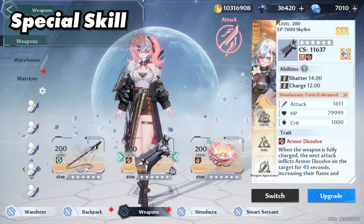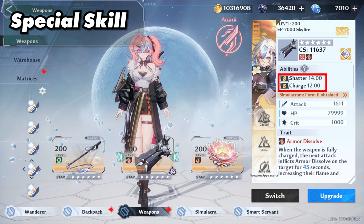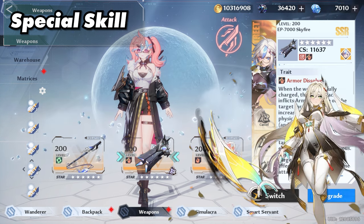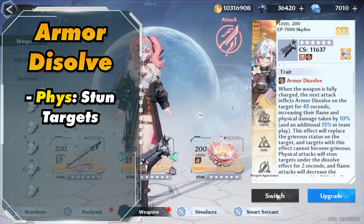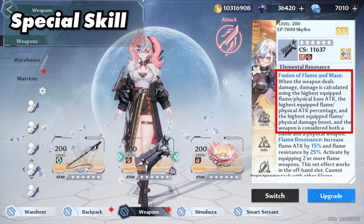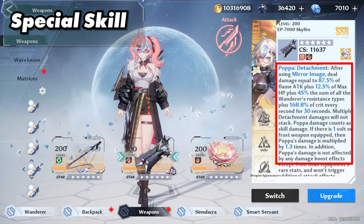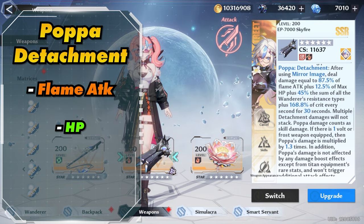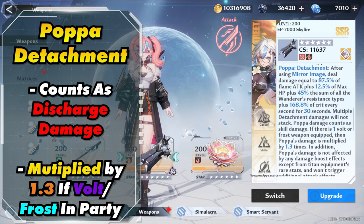She is a dual element character — both flame and physical. Looking at her abilities, she has 14 shatter and 12 charge, which can be misleading since her shatter isn't that great. Her charge is okay. Like Yemeow, she has the trait armor dissolve, which increases physical and flame damage, removes the grievous effect, causes physical attacks to stun targets, and flame attacks to decrease target speed. Under elemental resonance, she has fusion of flame and mass, getting the best stats from all physical and flame gear. She also has her special domain 9 skill, where after using her skill you deal more AOE damage — further increased by flame attack, HP, resistance, and crit — and it counts as discharge damage, increased by 1.3x if you have a volt or frost weapon on the team.